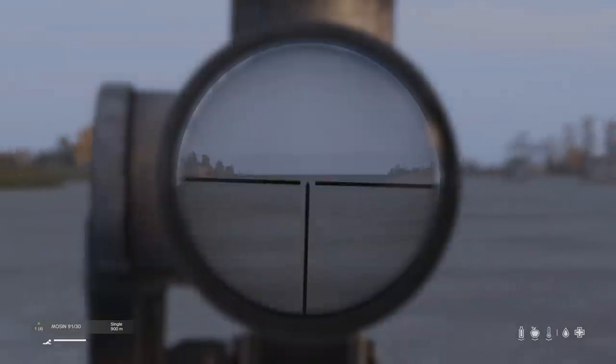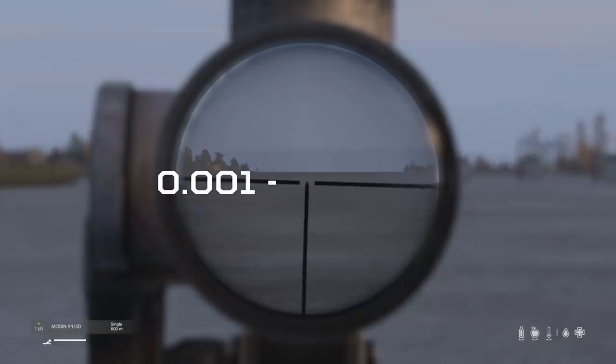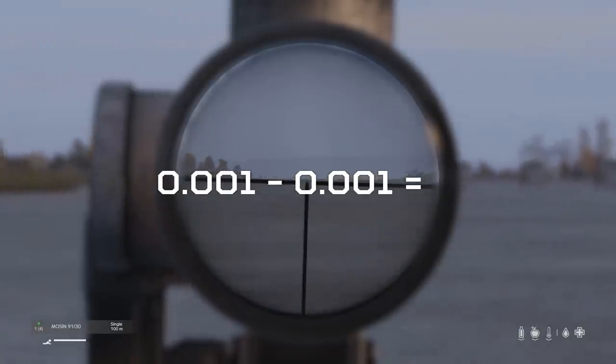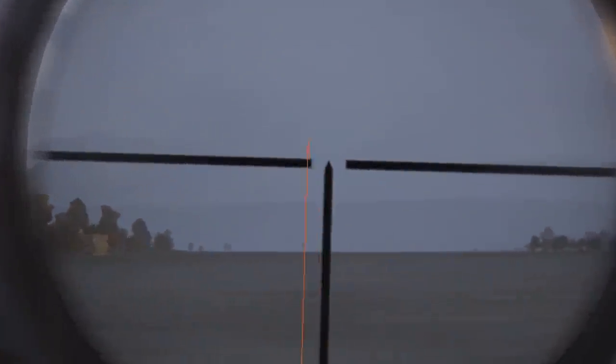I say this because the Mosin, for example, has a dispersion stat of 0.001, and optics reduce dispersion by 0.001. 0.001 minus 0.001 equals zero, which means accuracy is 100% or infinite with the PU scope and the Mosin — which means wherever you point it, as long as you're zeroed correctly, it's going to hit.